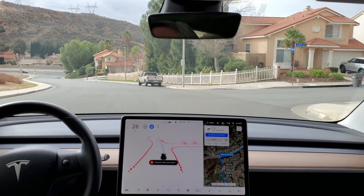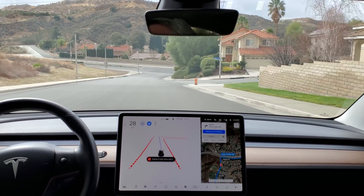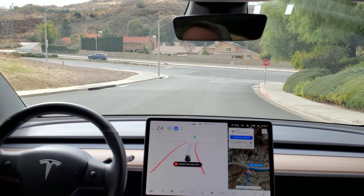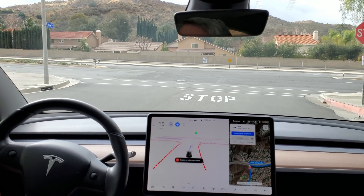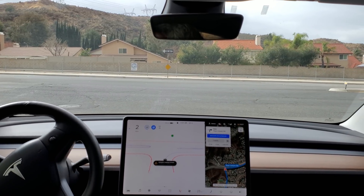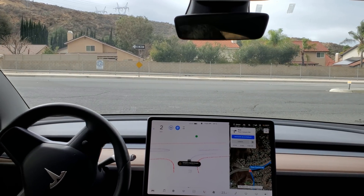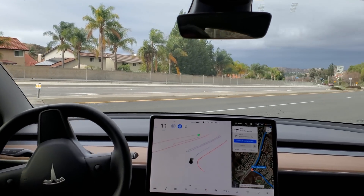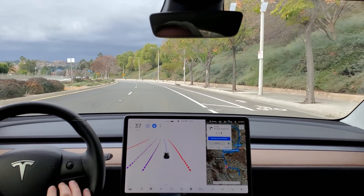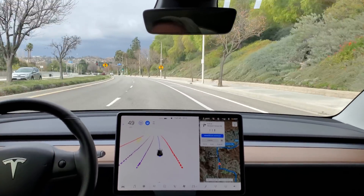In 500 feet, turn right onto Plum Canyon Road. I got one car coming from the left — it's going to creep forward, it should go now. Seems to be wanting to look a little longer, now it's going. I did nothing there, that was all on its own. I just reduced the speed to 50 because it's still not seeing that 45 sign after I come around the corner.